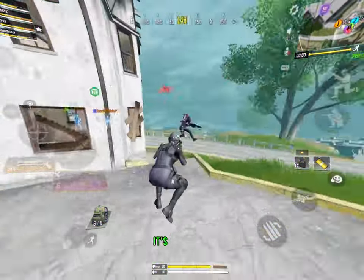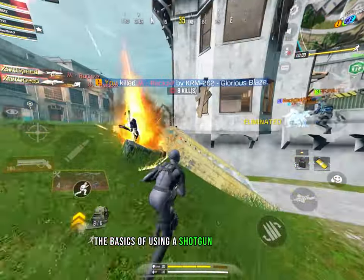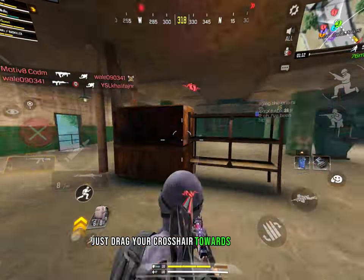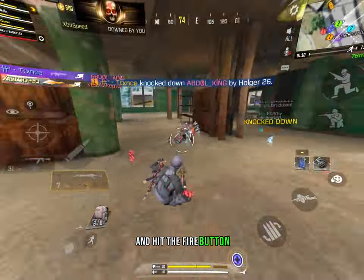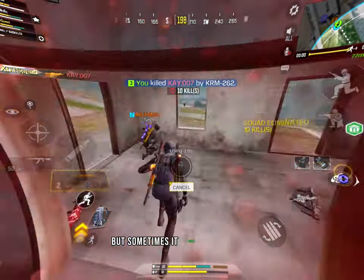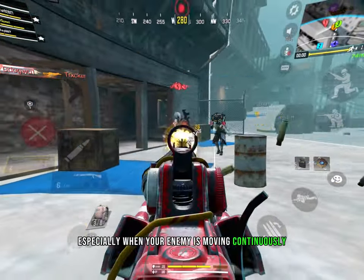So how to use a shotgun — it's quite easy, but sometimes it can be difficult. The basics are very simple: if you see an enemy, just drag your crosshair towards the enemy and hit the fire button. If the enemy didn't die, hit the fire button once again. But sometimes it could be difficult, especially when your enemy is moving continuously.